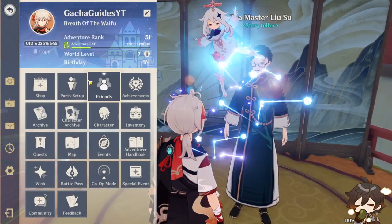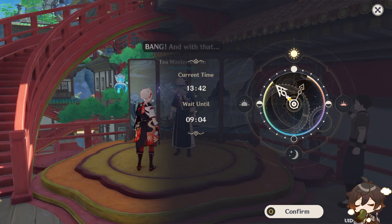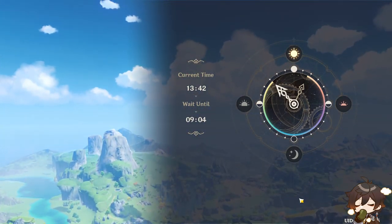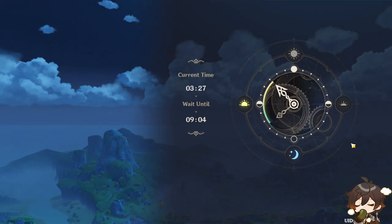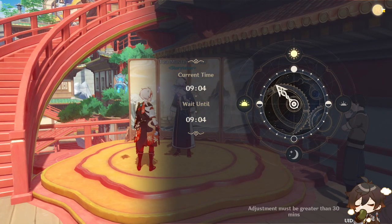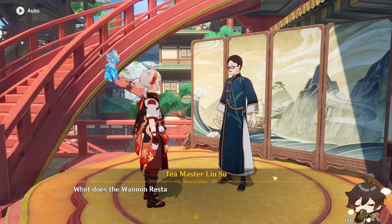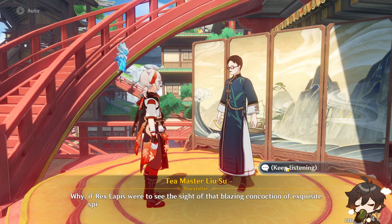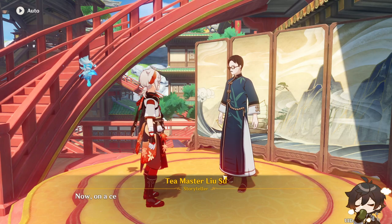You're going to want to set your time to nine o'clock — anywhere around nine, like nine oh five. Wait for your time to be nine oh five. Once it's nine o'clock, come to this guy and talk to him. Keep listening in until you get the right story, and if you get the right story he'll just give you the book. I already have the book so I can't demonstrate, but just keep listening in and then he'll give it to you.